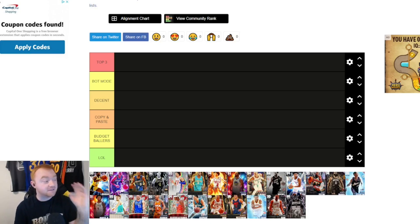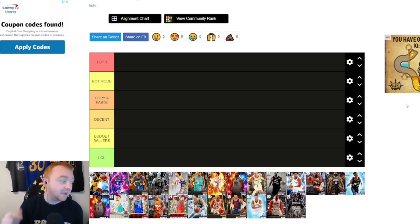The categories we have here: Top Three, which is the best three cards in the game. Bot Mode for cards that are easy to exploit. Copy and Paste for cards that are really good but interchangeable. Decent, Budget Ballers, and then the LOL category for cards that honestly shouldn't even be on the list.